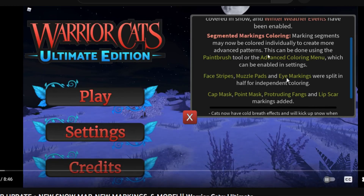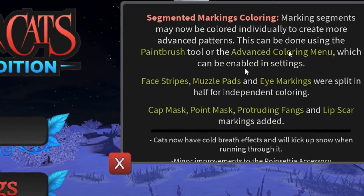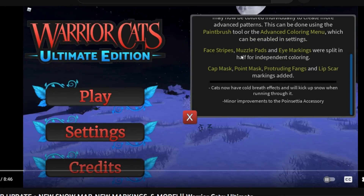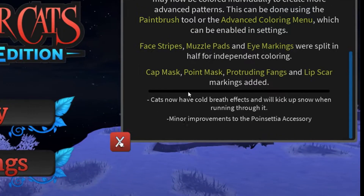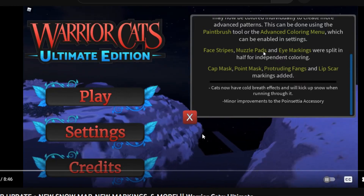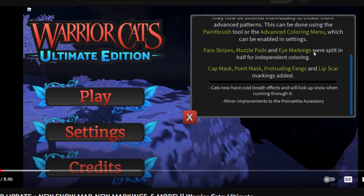As you can see from the old 2021 update, we got some other things that came with the update, like face stripes, new markings and things — that is super cool. Right here we got some face stripes, cat mask, point mask, and protruding fangs. That's actually when the protruding fangs came out — it's almost been a year since the protruding fangs came out, which is crazy. It also says that cats don't have cold effects, so that's pretty cool.